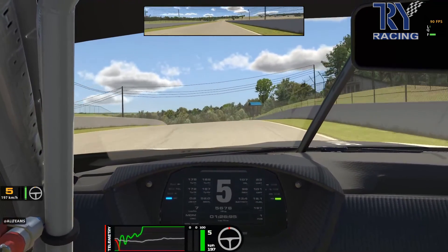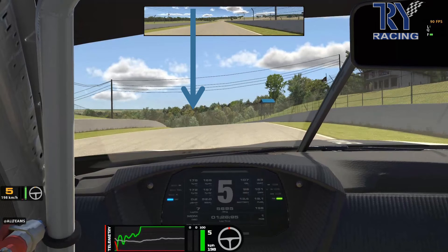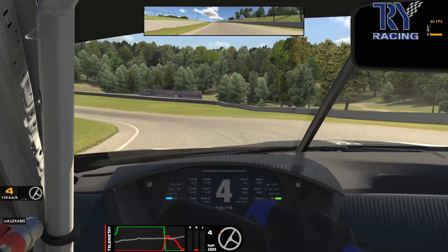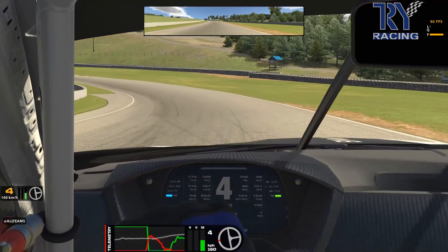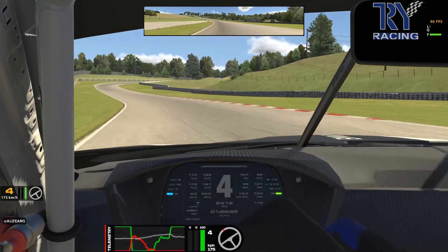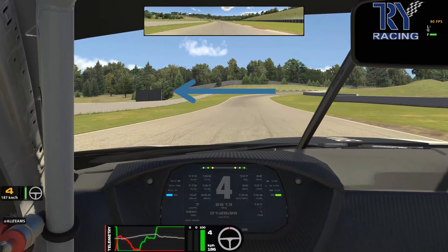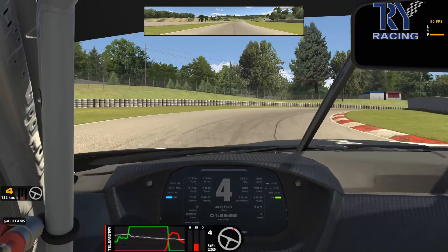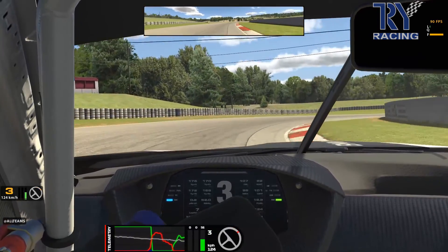As you start straightening up, full power, move over to the right-hand side. You've got a blind crest and blind corner — that tree in the foreground is your line. When you see that tree appearing as you come over the crest, start braking down into fourth. Don't power too early or you'll go onto the grass and lose the whole lap. Move over to the left; you'll be braking around where that billboard is, dropping back down into third gear.